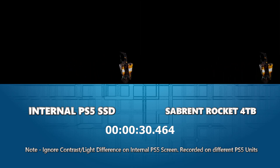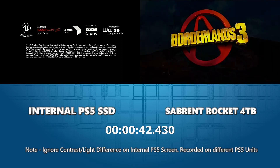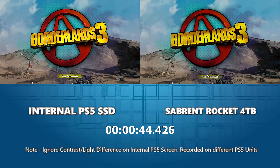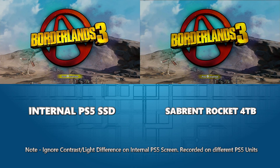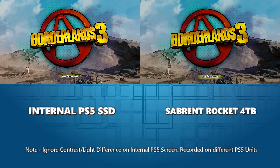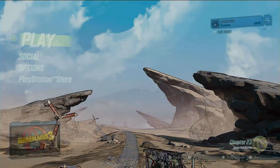As Claptrap reappears on the left, how much of him appears is a good sign — that's how I've been gating things in my head, because I can only see the current recording and I'm comparing them later in a big face-off. Now we're on the title screen, we can move into our second test. We click X and make our way into the Borderlands 3 main menu.